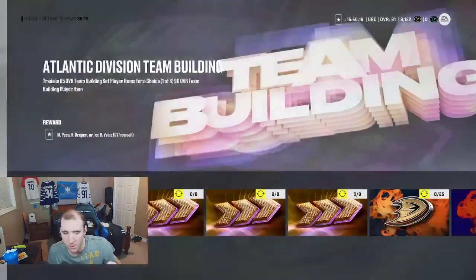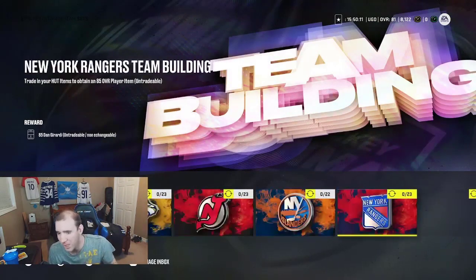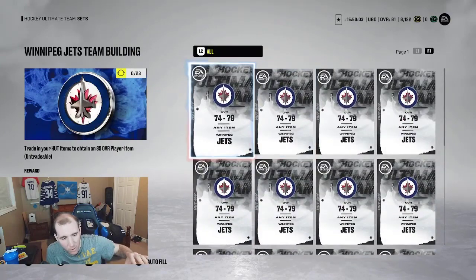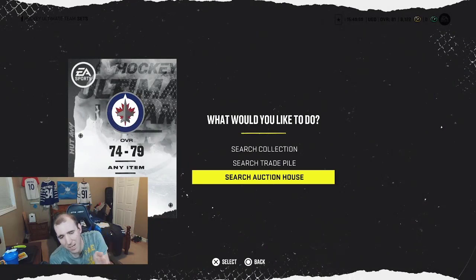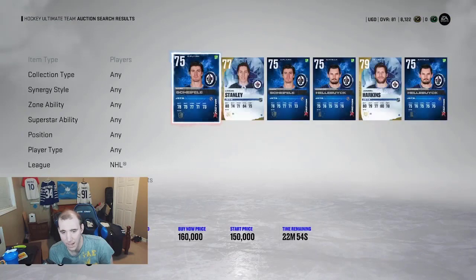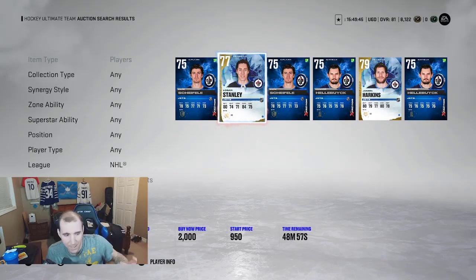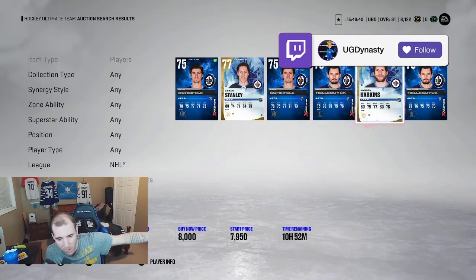Last year, team building sets were where you made your coins. This year they changed how team building sets work, but I think you're still going to be able to make coins off them. I'm thinking specifically the 74 to 79 overall range. A lot of people from the launch — the pre-order game is coming out tonight around 8 PM — are going to be spending coins.